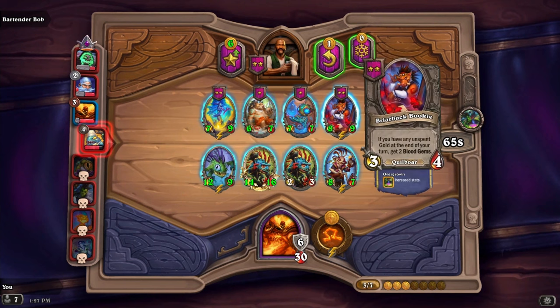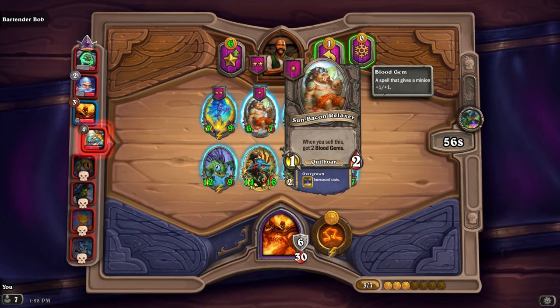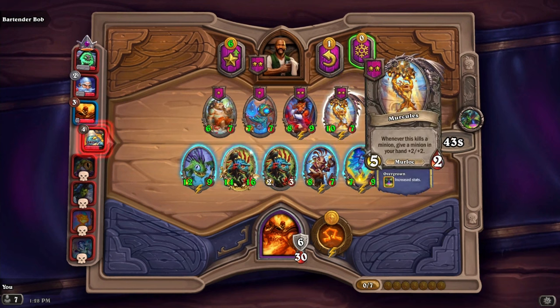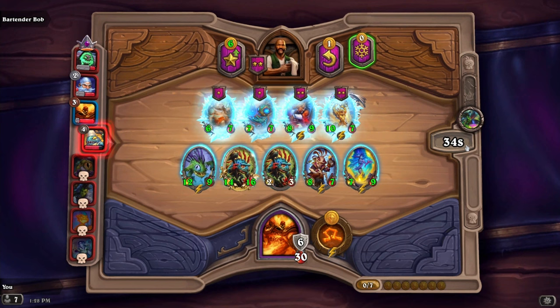Let's do a refresh and see what we get. If you have any unspent gold at the end of your turn, get two blood gems. When you sell this, get a 2-2 elemental. Choose a minion, add a minion of its type to the tavern - I'll just pick a Murloc then. Whenever this kills a minion, give a minion in your hand plus two plus two - we'll hold on to that. I don't know if you're supposed to freeze this much. I just play for fun, I am not an expert. I just think it's a fun, relaxing game. Unfortunately the in-game sounds and music were way too lively for ASMR, so I had to turn it off. I might put some music overlay in the background.